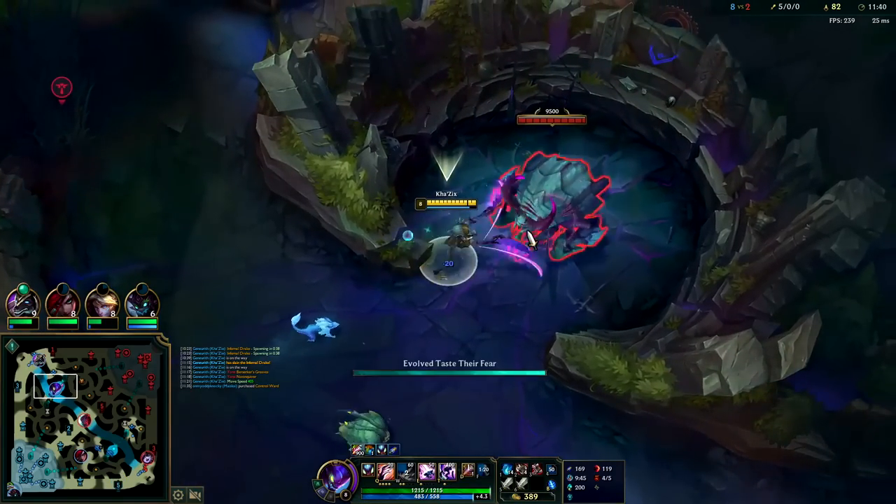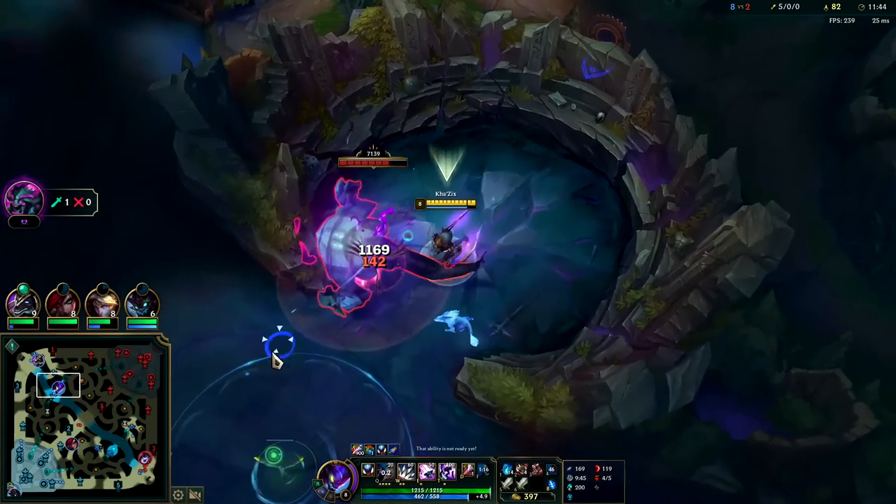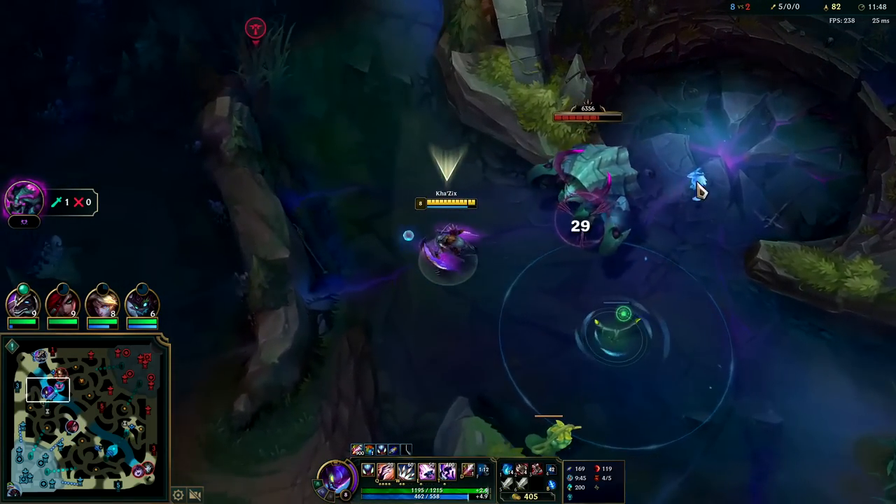Straight after dragon, I rushed over to Herald since I'm ahead, level 6 and up, and all my buffs are down — it makes sense. Nasus has lane priority so I'm not worried about getting three-man collapsed on.